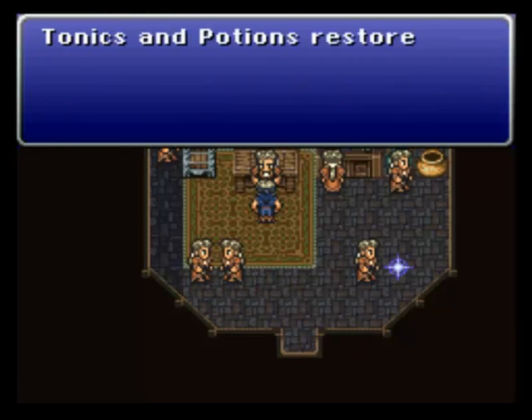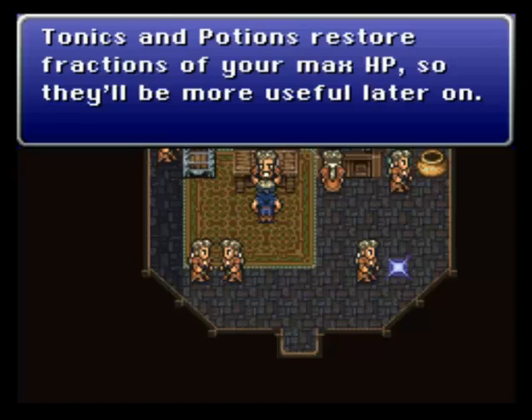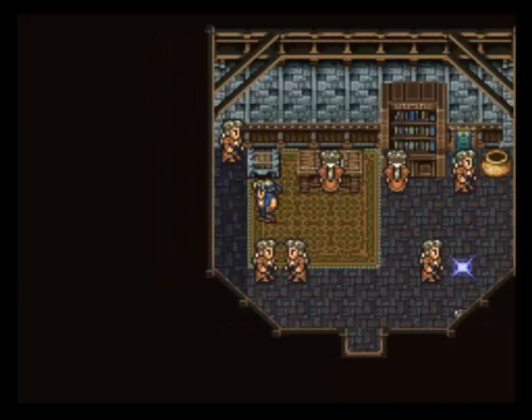Dried meat is cheap and very good at keeping you alive early in the game — stock up on them! Tonics and potions restore fractions of your maximum HP; this will be more useful later on. That is new as well — in the original game I believe tonics were a 50 HP heal, and potions were maybe a 150 or 250 heal.